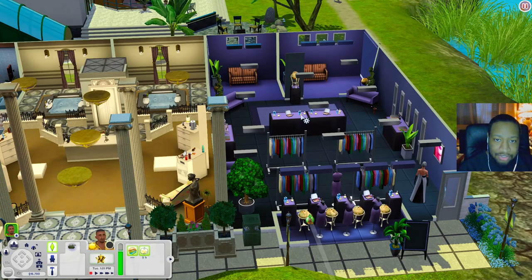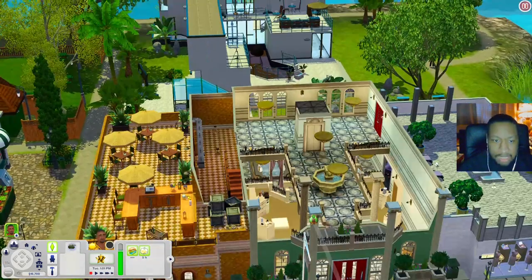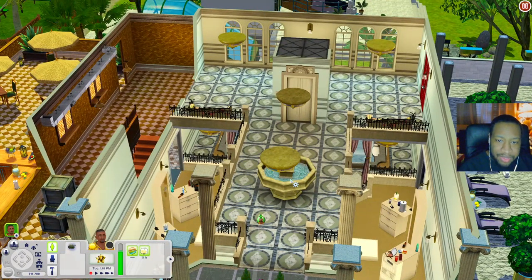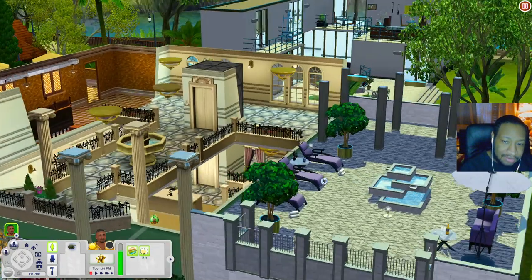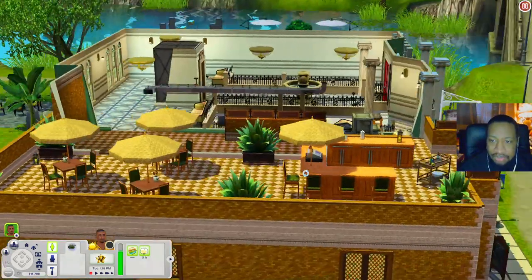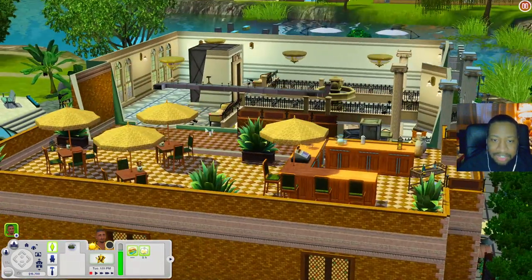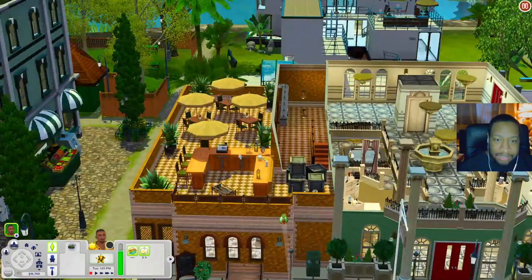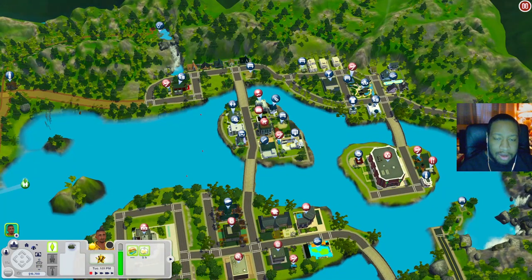Going upstairs you have a little walkthrough area with a fountain. On one side there are places to lounge with another fountain, and on the other side there are tables with a food register — so you can treat this like a little restaurant, or sims in the stylist career can grab something to eat while on the clock.